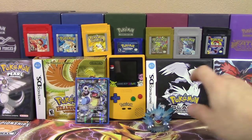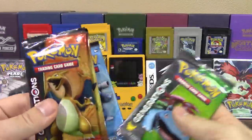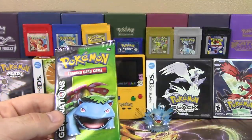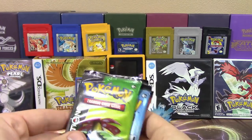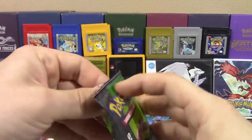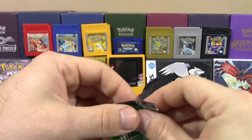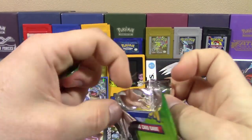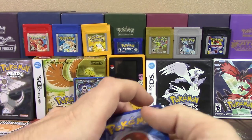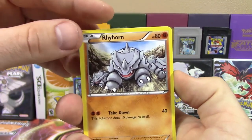We are going to get into these four packs of Generations. We've got one pack artwork of each one. This is a viewer's choice battle versus Jordan Japan, so you guys can go check out his link in the description below. We're going to save Blastoise for last — he's the star of the box, that's going to be our lucky pack. I'm hoping we pull two Ultra Rares out of there. I really still like Generations a lot — pulled some really great stuff out of it. I've got a pretty good record against Jordan, so far I think I'm 2-0.